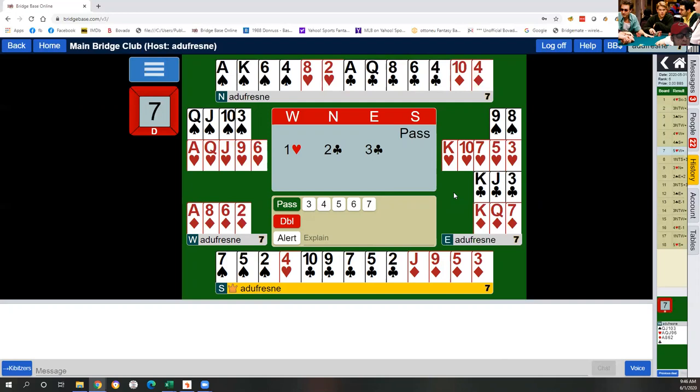An invitational hand opposite an opening hand typically has eight losers. So West responds as if his partner has an invitational hand. He can bid four hearts to accept the invitation, three hearts to say he has a minimum, or a new suit as a cue bid looking for slam.